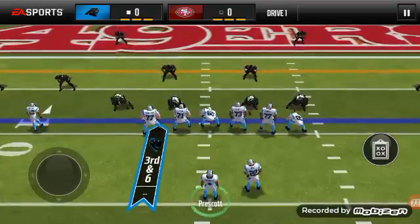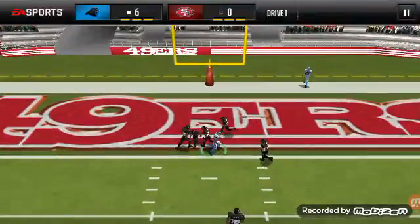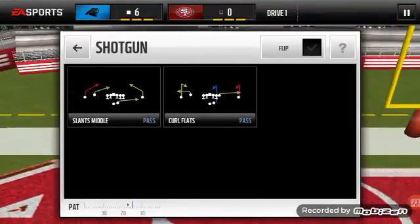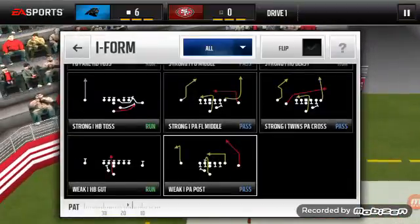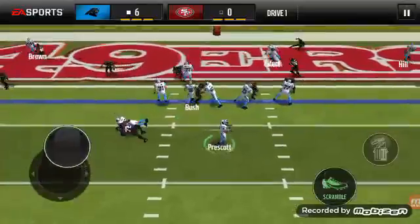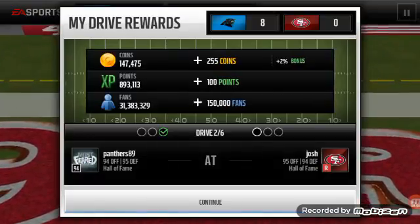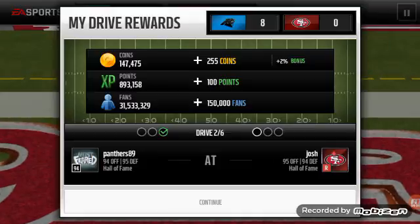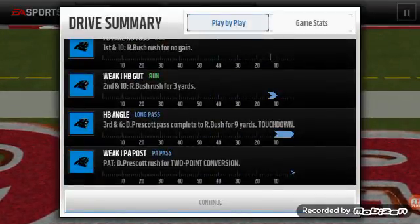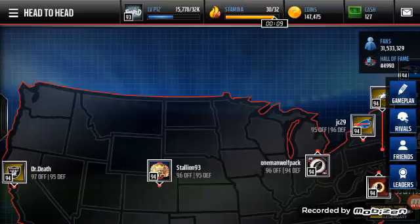We are going to go with halfback angle — you see Bush was open and we do get the touchdown. We do this again with play action post, and as you can see we can sneak it in because it is not often countered for two points. That's a good little tip for you guys to know. I will be right back with my next drive.